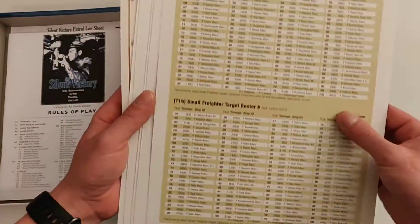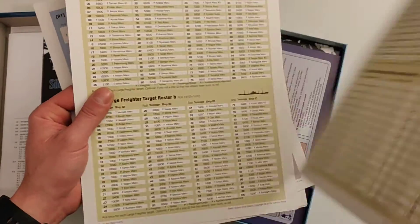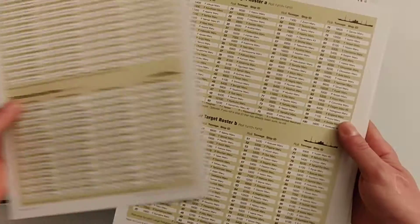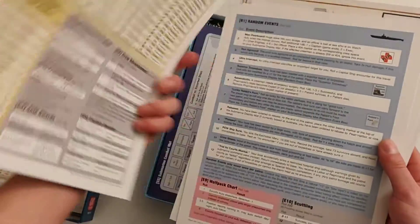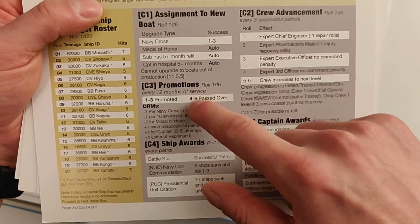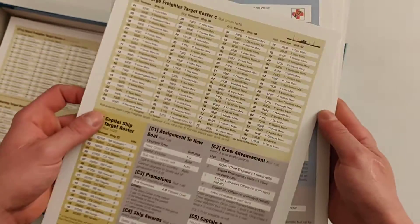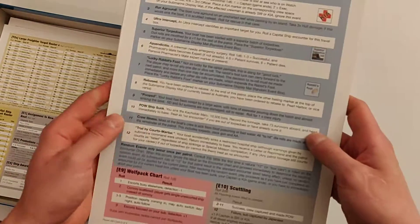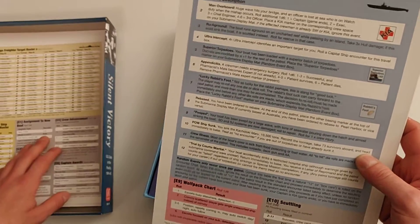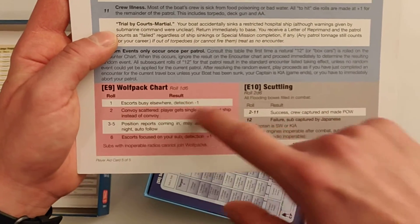Then we have the target rosters for small freighters in different groups, and warships. If you played The Hunters, this is more of that good stuff. There are some improvements here — crew advancement, captain awards, and promotions are now on a chart. In The Hunters that chart was in the rules, which felt a little strange. So I do appreciate that chart being separate here.